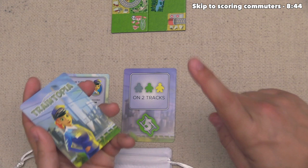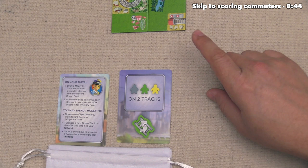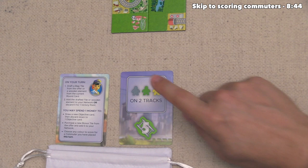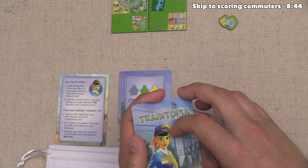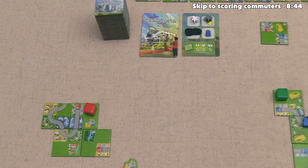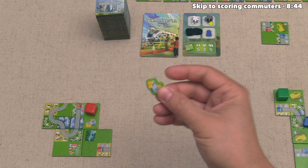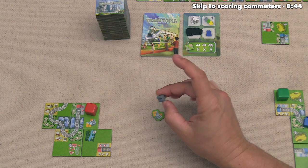One of those involves these objective cards. At the start of the game, we all received one of these. We need to keep it face down so our opponents don't know what it is. For ours, this says at the end of the game, if we have one of each of the three types of commuters on two of our tracks, then we will get five victory points. If we are not doing a very good job of approaching this objective, then we can spend one of our money tokens to draw the top objective card from this deck and then either use that one or stick with the previous objective card. There's one more thing you can do with a money token: when you take a commuter and add it down onto a train line, you can spend one of your money tokens to act as if that commuter was one of the other two colors.